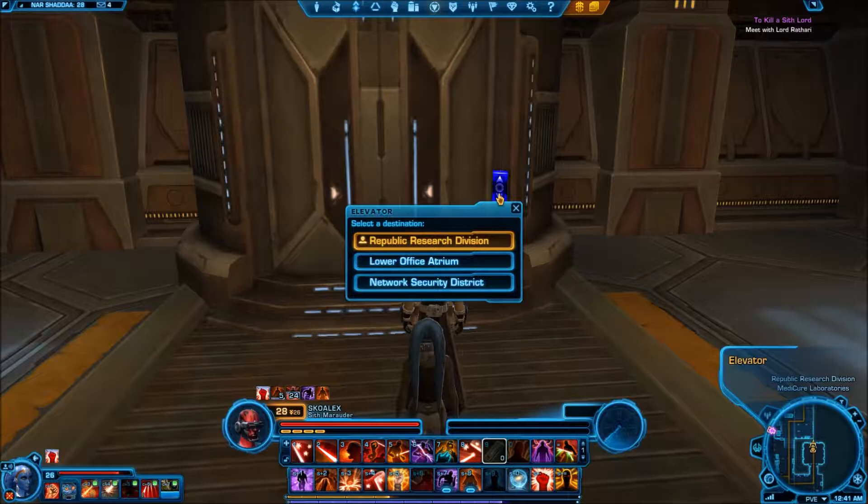So when you get to the elevator, you're going to right-click on it and select the network security district. And once I choose this option, I'll go ahead and edit out that portion of the video and bring you guys back.